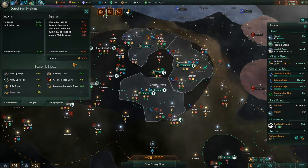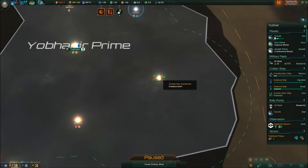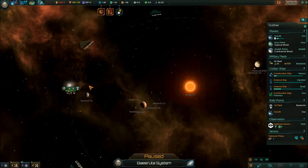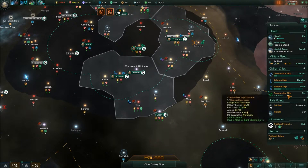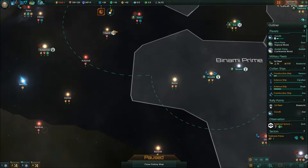So we have our economy at minus five energy credits — need to fix that in this episode. We have a timed project: some debris in Ballyruta, over here. There's a military engagement it looks like. Is that our wreckage? Sure — we'll send a science ship. We have a construction ship sitting in orbit on our main world. Let's take him and go to Balanik and build a mining station on top of that energy. There's more energy there.